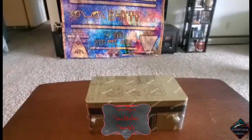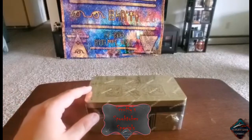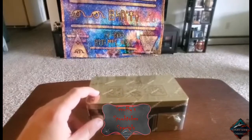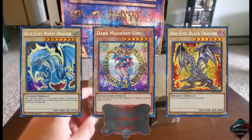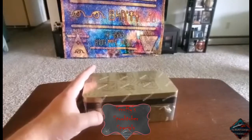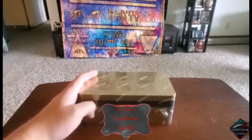Things that don't exist like ghosts or mummies — well, mummies are real, there are mummies at museums. Why on earth would a museum put a mummy in it? We're going to cut this open, open the packs, and what we're going to be looking for: there are three big hitters we're really trying to get — the alternate art Blue Eyes, the alternate art Red Eyes, and the Dark Magician Girl. So without any further ado, let's cut it open and get into these cards.